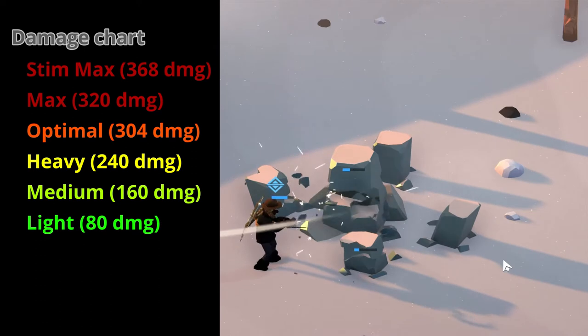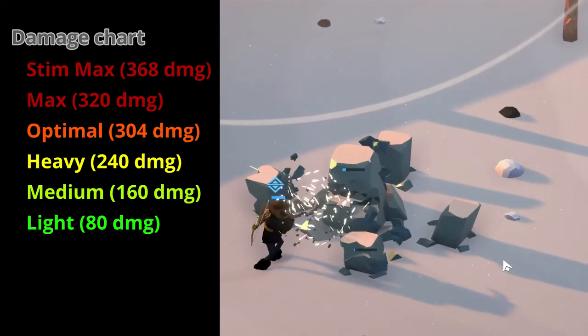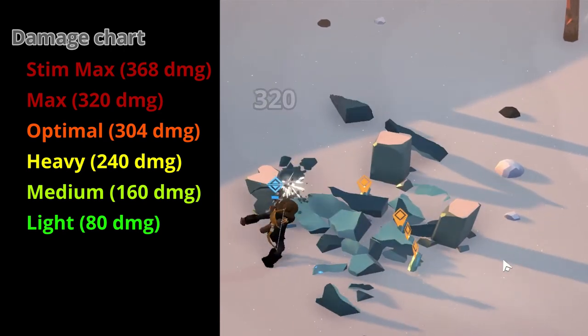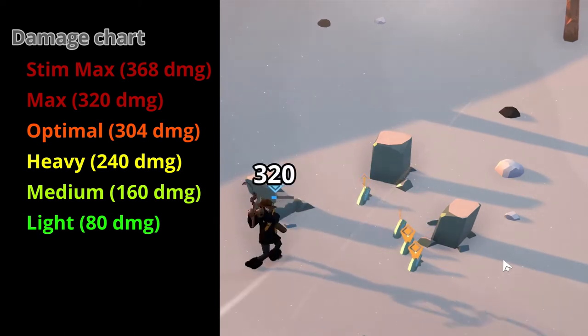Now, while fully charging your weapon sounds like the best option, in most cases it is not. Unfortunately, when you release a fully charged swing, the animation takes longer and this animation will prevent you from starting your next swing immediately after.